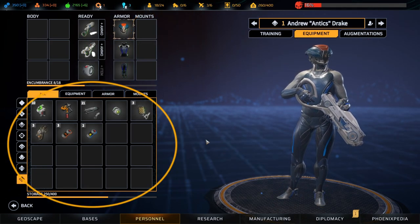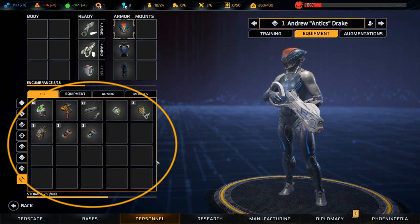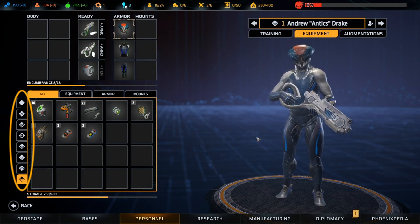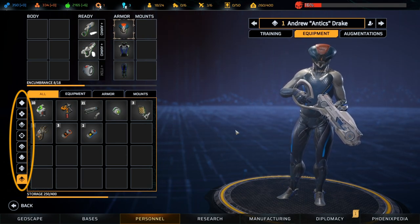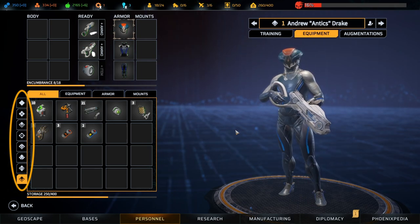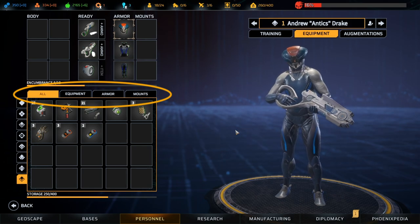Players can freely move inventory items among soldiers and among global Phoenix Project stores, which they can access at the bottom portion of the screen. Class icons to the left of the store section allow you to sort items that are only usable by the current soldier's class, while tabs at the top allow you to filter between equipment, armour and mounts.